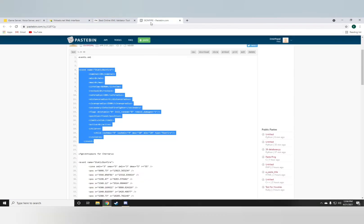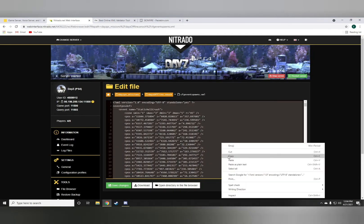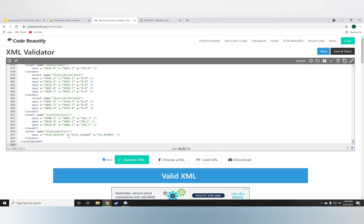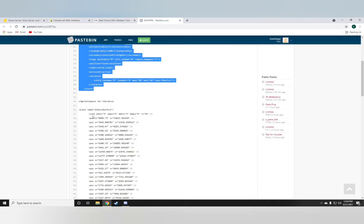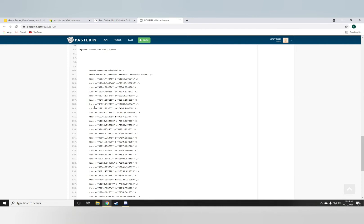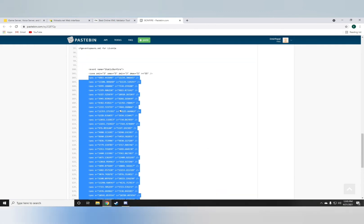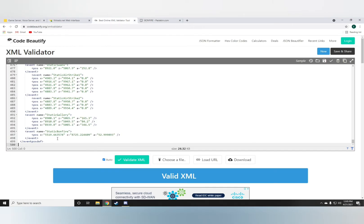Once you're in the eventspawns.xml you want to highlight the entire code, just so you don't make a mistake, and drop it into the XML validator — which I'll obviously leave a link in the description below. You want to grab the event spawns for Chernarus if you're on the Chernarus map, but if you're on Livonia like me you want to grab the Livonia coordinates and just add them down.